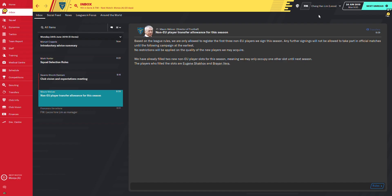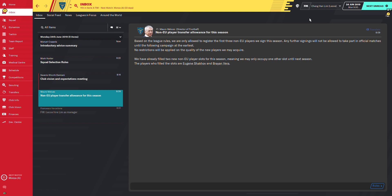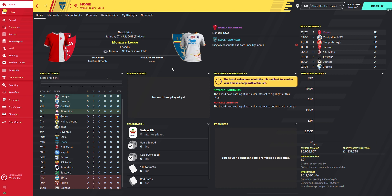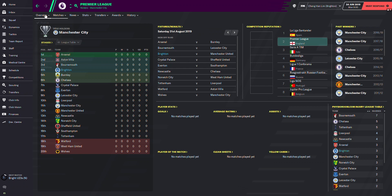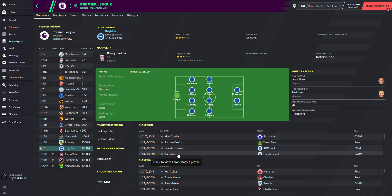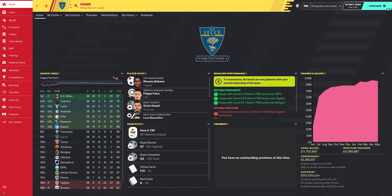Today we're testing with two teams. One in the Premier League which is Brighton, and the other is Lecce in Serie A, who are predicted to finish 20th — last place in the league. Brighton are predicted to finish 17th, also very low. Let's see how both teams do with this tactic.